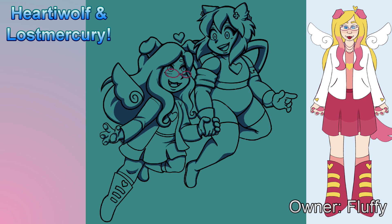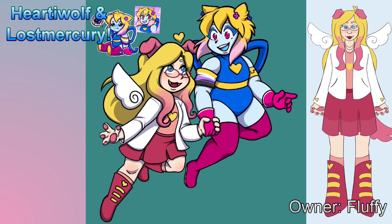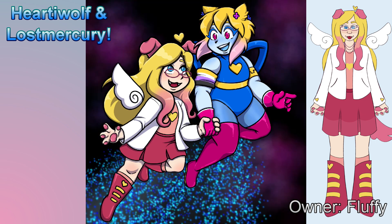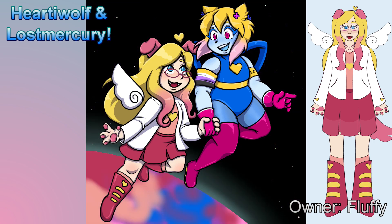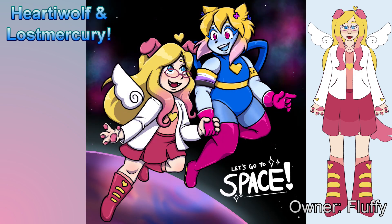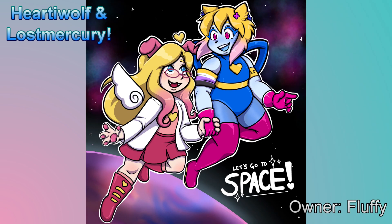I imagined like, what if a fan had drawn a picture of us and kind of wanted to capture that energy. I'm roughing in the colors — gotta get my blue lashes, gotta get our highlights in. I could have done more but I wanted to put a nice background on this one. I eventually decide: I gotta be in space. So this is my first time drawing the Lost Mercury planet, because usually my sister does it, but this time I was like, no, I'm gonna draw the planet. It's my little home planet — let's go to space. I hope you see that collab in the future. Don't be surprised — we're going to play Katamari and you guys are going to love it.